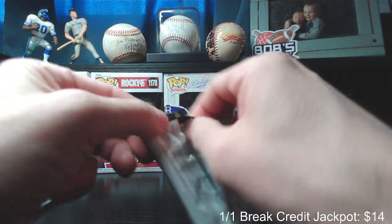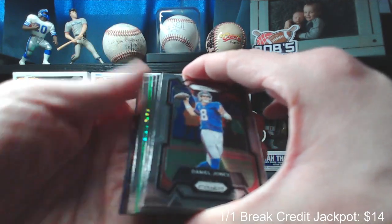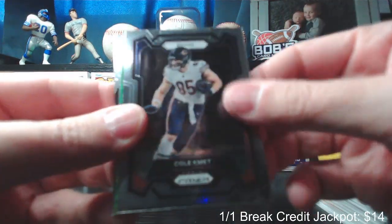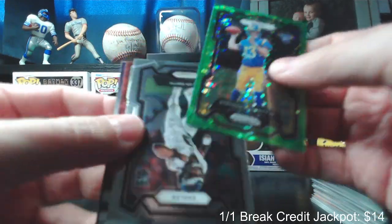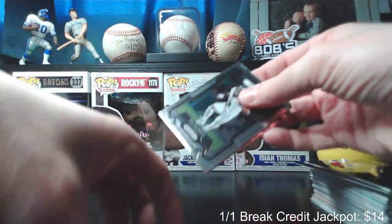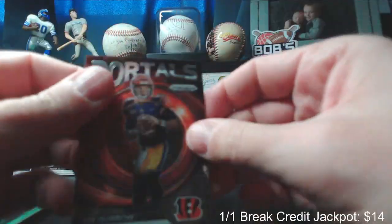Last pack from our first mega box. Daniel Jones, Kylan Granson, Champ Bailey, Cole Kmet, and then the green pulsar here is Stetson Bennett rookie card. Nolan Smith rookie and a Joe Burrow Portals insert — pretty cool looking card. All right, now the hobby mega box.